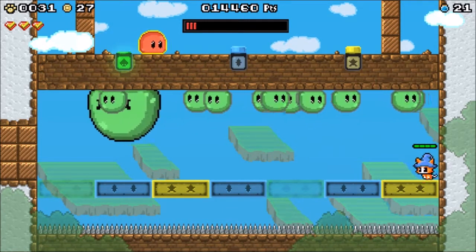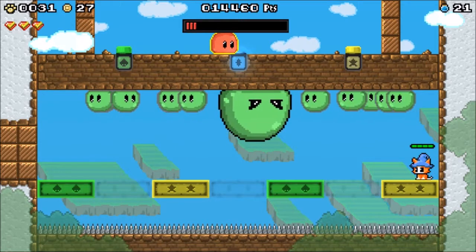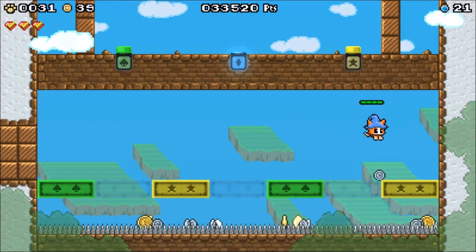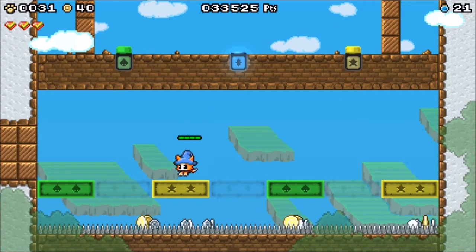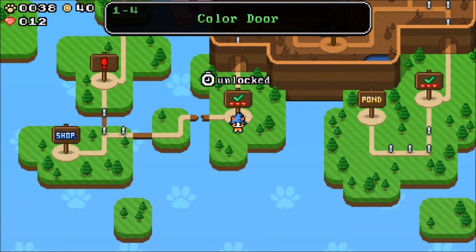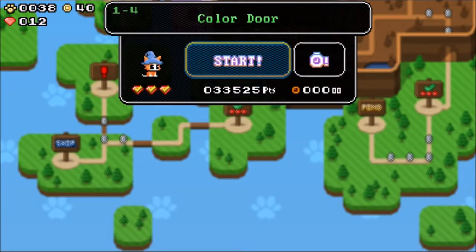I can use the pause to revive — good to know. That was kind of really hard. I probably should have used dashes a bit. All that money just gone. I assume it works the way Miracle Fly does and that it'll cost two, then four, then eight, and so on when you use continues within a single level.